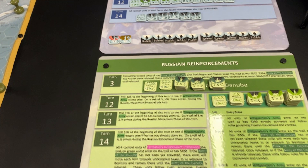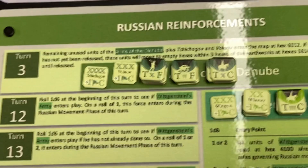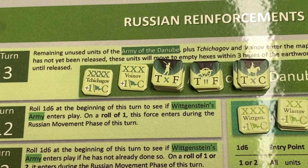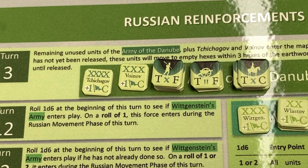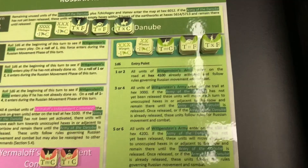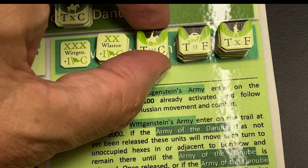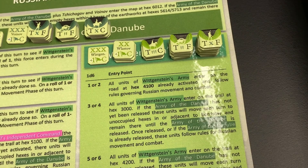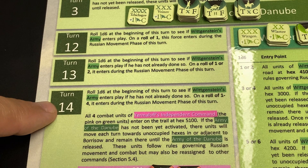Because the Russians are controlled by the rules - a sort of AI - there are more rules relating to how they enter the game. In turn three, the units of the Army of the Danube enter. Roughly half of that army starts on the map; the rest enter later. The Russians also have Wittgenstein's army, with a lighter green color scheme. Their entry is variable: they enter on a roll of one in turn 12, a one or two in turn 13, and a one to four in turn 14.